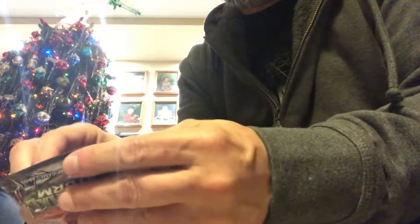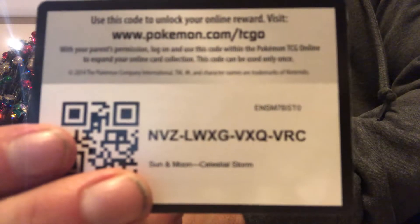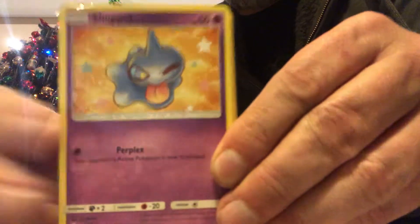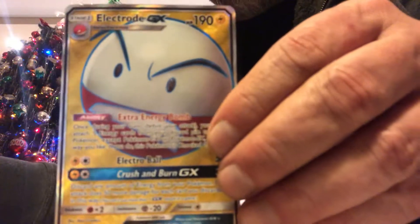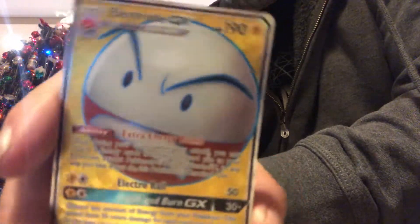All right, last pack — if I can get into it. There you go. One more code for you. And Gulpin, Seedot, Ralts, Shroomish, Mudkip, Water Energy, Lysandre, Beast Ball, Switch. My Reverse Holo is a Whismur. And we got a Holo Electro GX — very cool final pull to finish this off. Excellent way to end this.